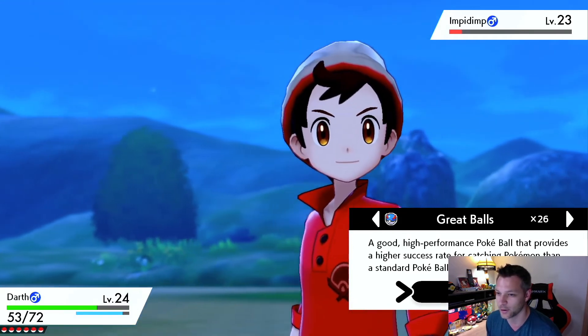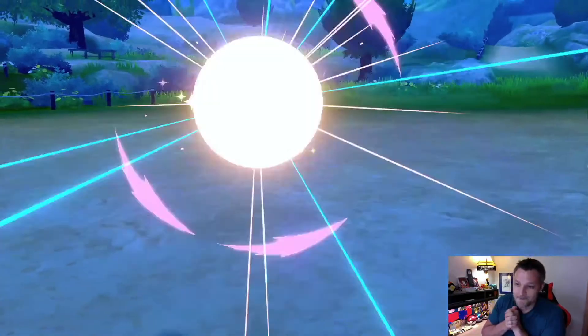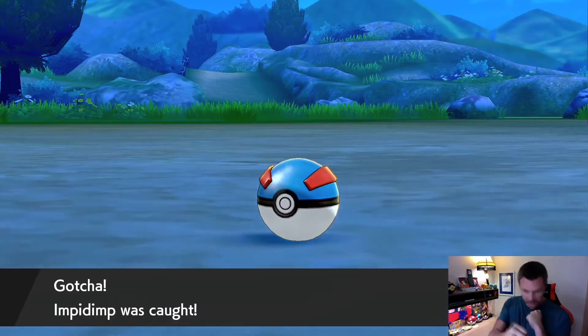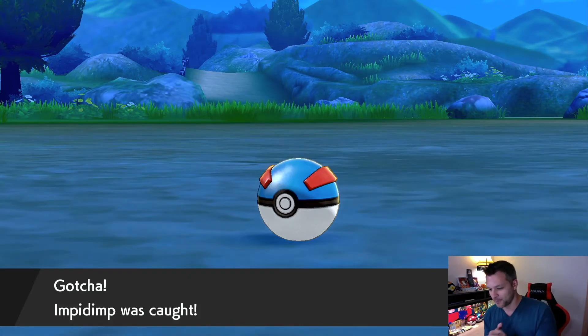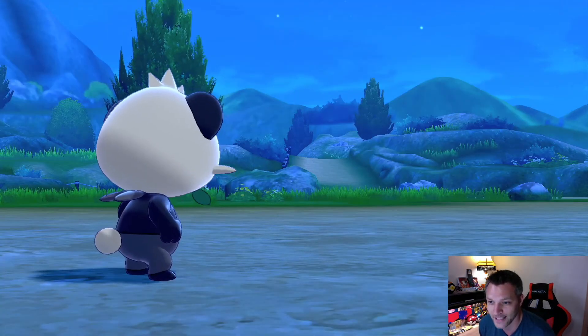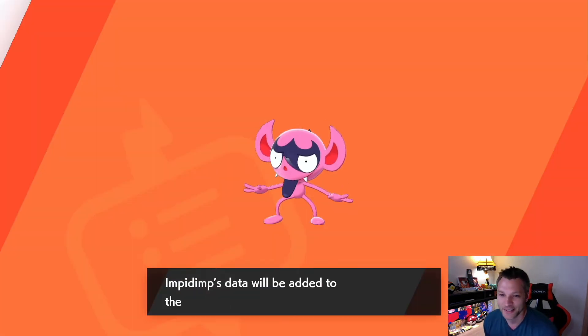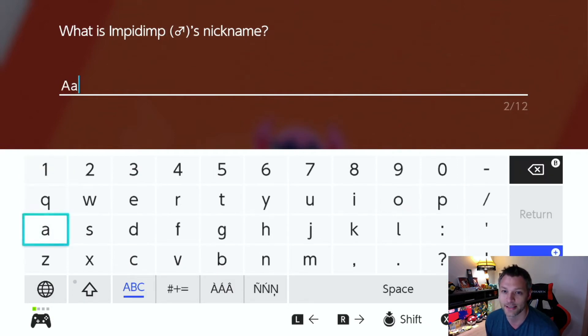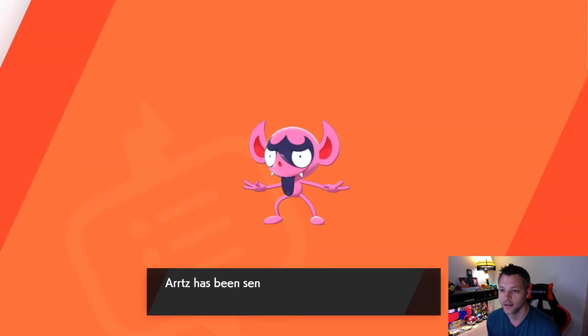Not dark enough for a Dusk Ball so we'll throw a Great Ball. Oh come on — give me an Impidimp! Yes! We got it! What to name this thing... I want to toss this one to a friend. This one's gonna be named Arts — I stupidly didn't name the Cinderace after Arts, but this one's named Arts. We're gonna grow this into a wonderful Grimmsnarl with hopefully the Prankster ability!